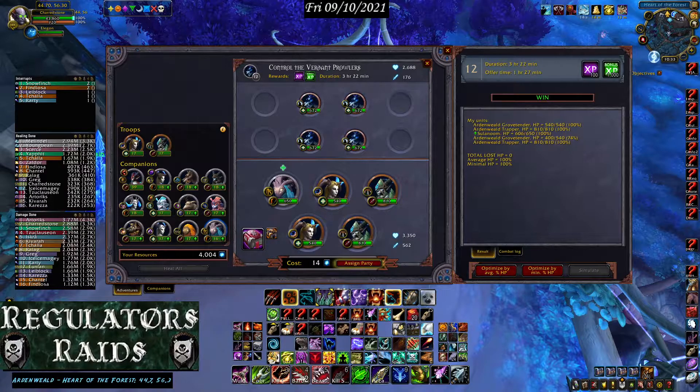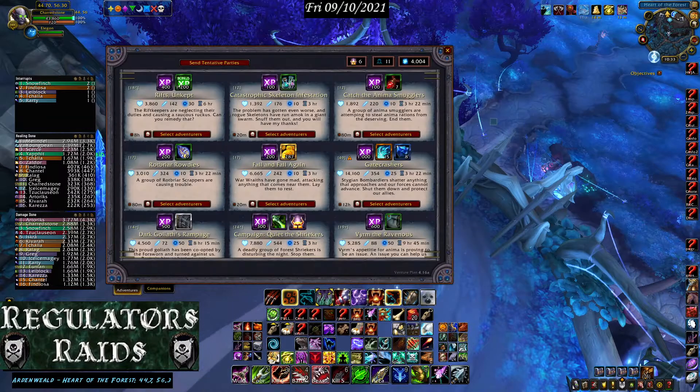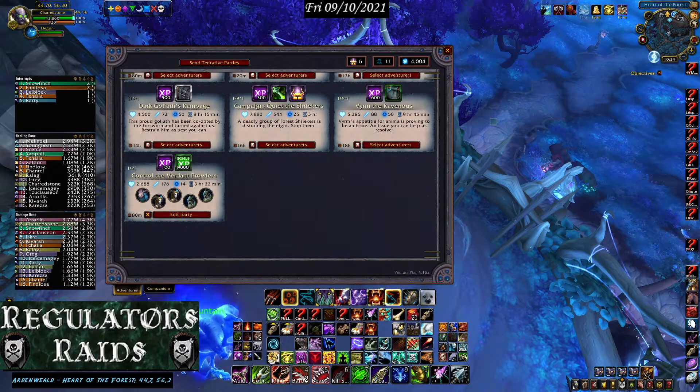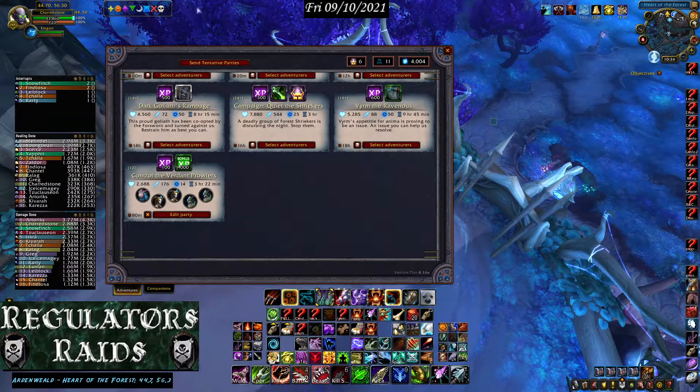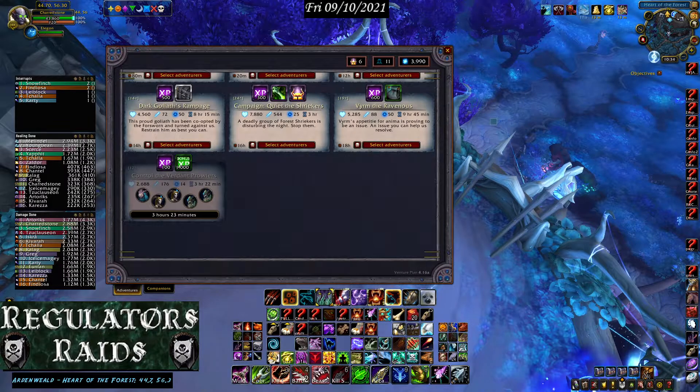Once you have a win, it says 'Assign Party' — it's going to cost you 14 anima on this one. You'll notice all the spots are filled and it gives you 'Edit Party' so you can go back, and an X to start all over. I like to send them out immediately rather than waiting until I have a bunch of missions selected, because you can easily get confused. Send it out and that mission is done.